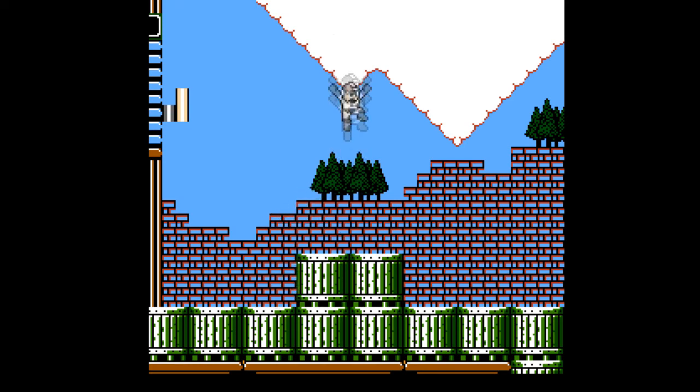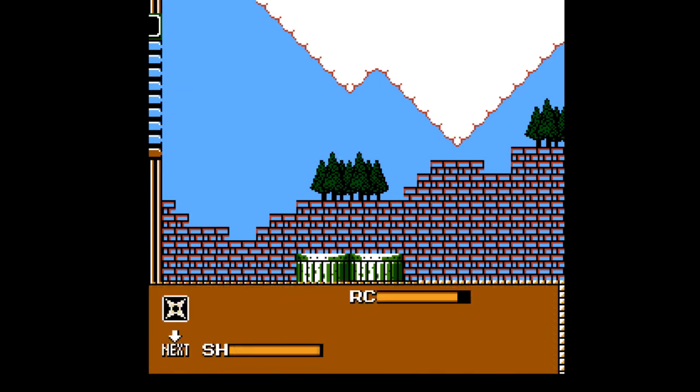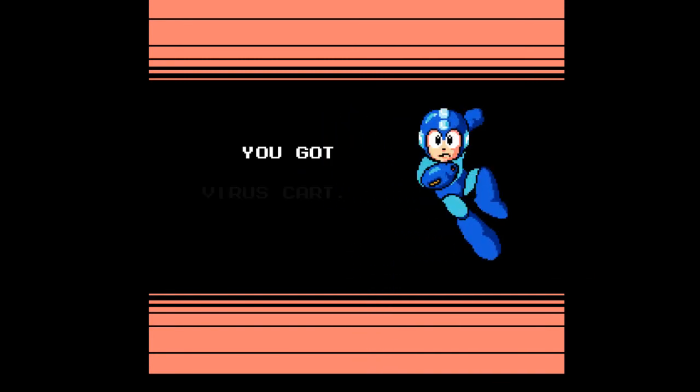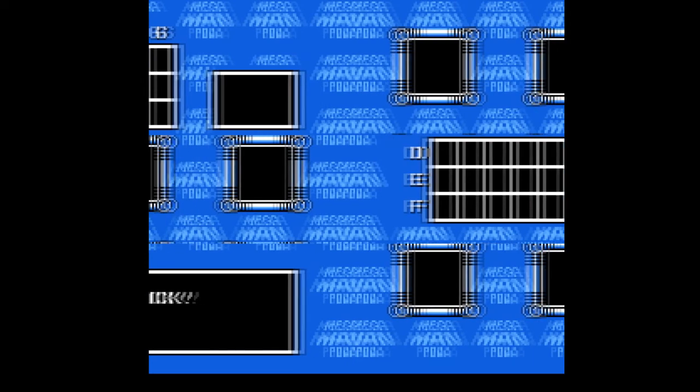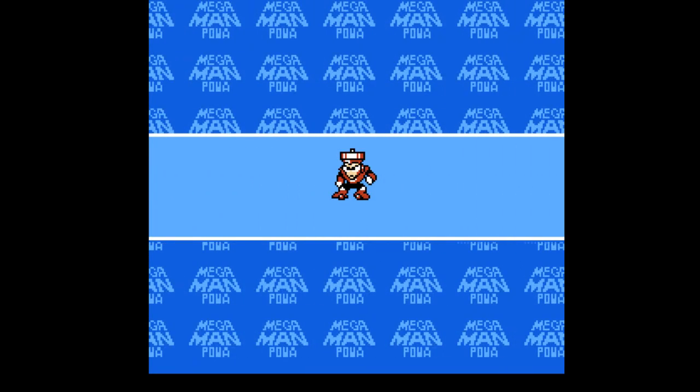That's what happens when I've gone through a stage at least once. And of course, we get the Virus Cartridge and Rush Marine, which is still useless. Now, since that was so amazingly fast and easy — I just killed a virus — let's take out a PC. Chip Base. Now this is blind, so what do we got here?